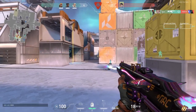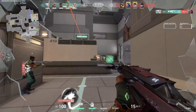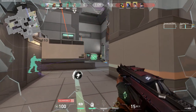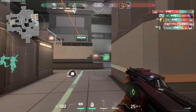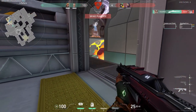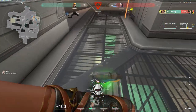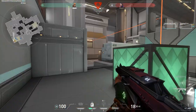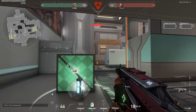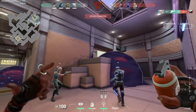Brother. I have a spike. Charge. One enemy remaining. Grenade. Spike planted. One enemy remaining. Satchel out. Spike planted. Grenade.